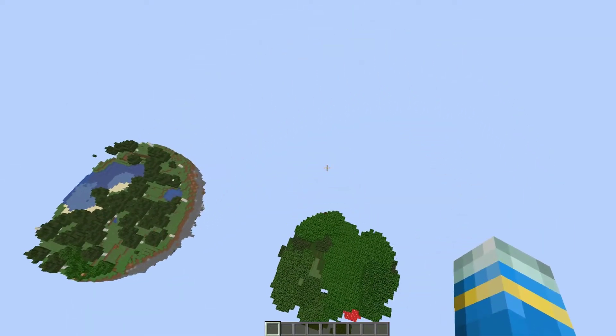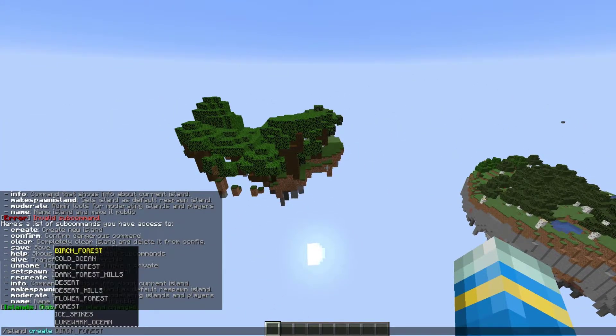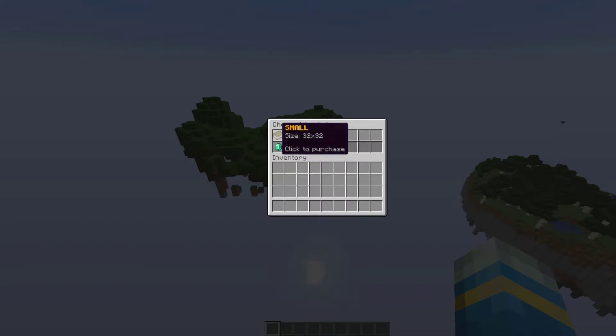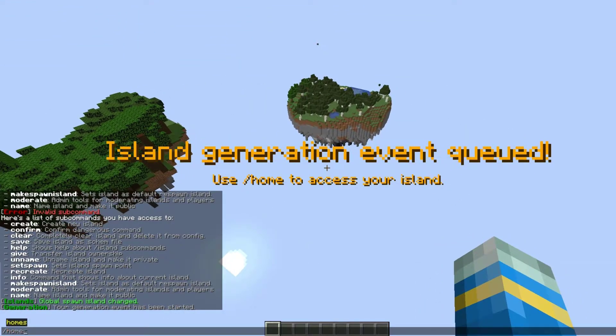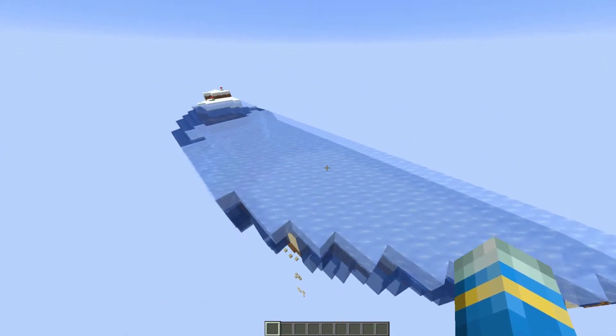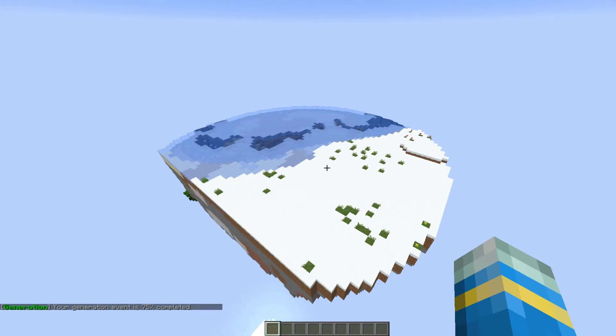I've teleported to my smallest island — you can see it up here. There are three different sizes of islands you can create. If you do /island create it will give you a list of all the biomes, but if you leave it blank it opens up a GUI which is much easier for seeing all the different biomes. You can pick random or a specific biome — let's go with snowy tundra — and then small, medium, or big. They cost different amounts. It says 'island generation event queued'. If you do /home it takes you to your new island which is slowly being created in rows. You can see in chat it says 25% complete, and I'll speed this up so you can see the final product.